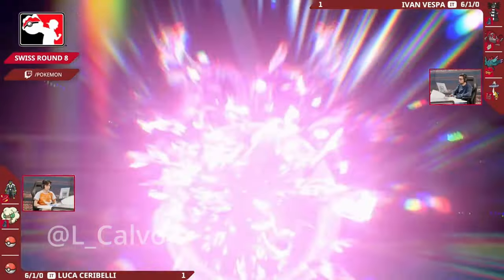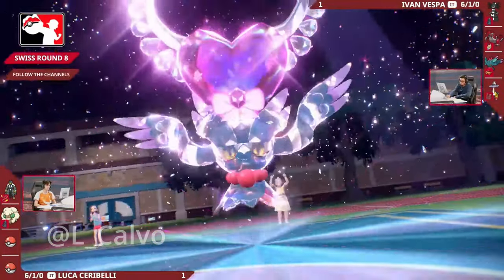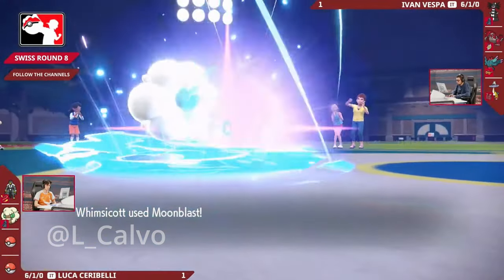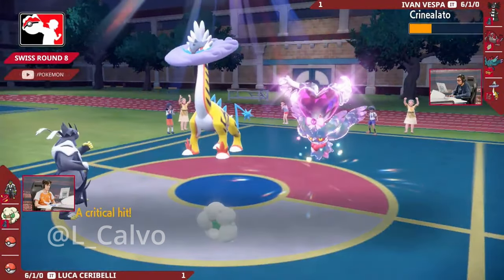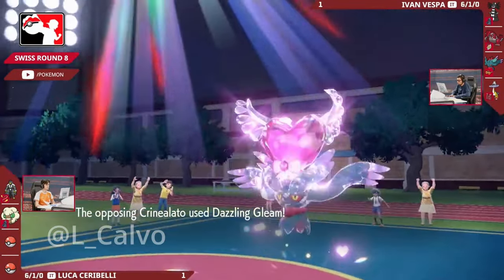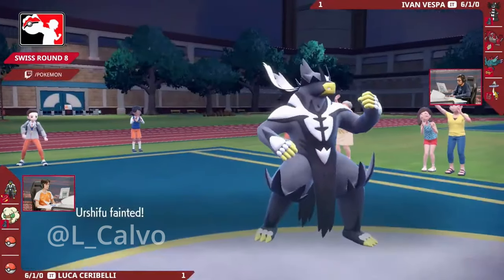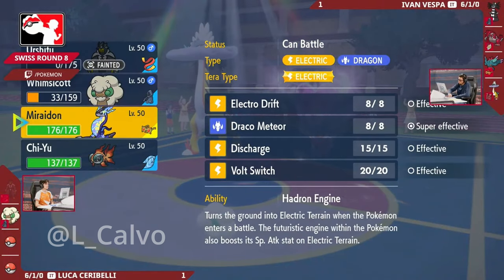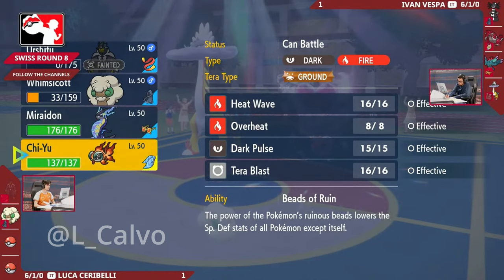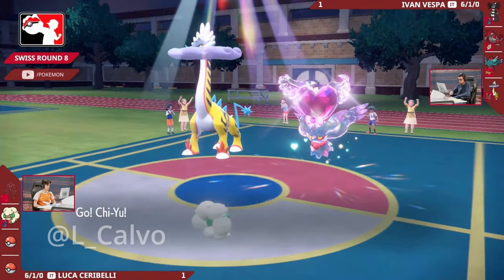There is a Terastallization here as well but it's the Flutter Mane - it's not going to be the Urshifu. So actually if there wasn't a Terastallization on the Urshifu, this is now a not-very-effective Wicked Blow into the Flutter Mane. Does that mean it's able to survive these combination of attacks? Moonblast first into the Flutter Mane, followed up by a Wicked Blow - not boosted by Terastallization - and it's able to take it! A really nice Terastallization there from Ivan allowing this Flutter Mane to stay on the field and fire off a big Tera-boosted Dazzling Gleam, enough to pick up the KO on the Urshifu. Not quite on the Whimsicott there, but very good use of Terastallization - Tera Fairy is so often used offensively on Flutter Mane but here used defensively, dropping that Ghost typing meaning Dark is now not very effective.